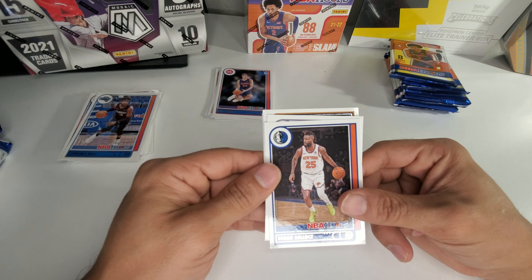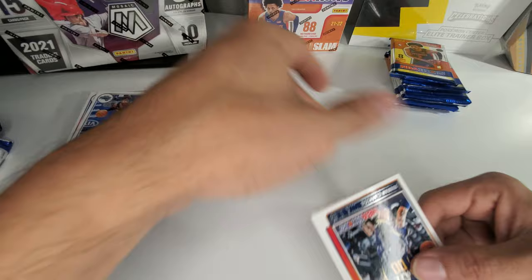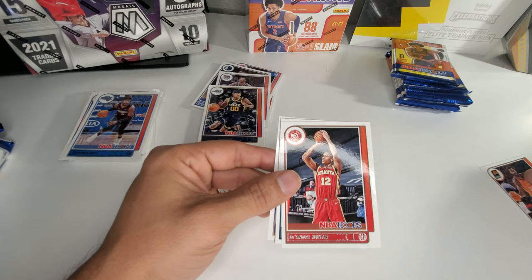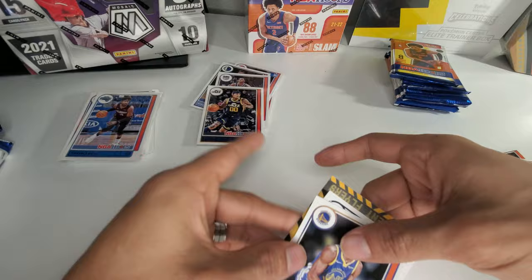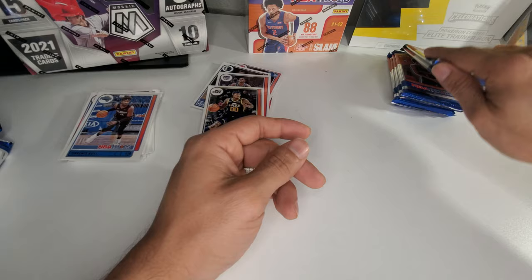This is a trade card. We got Reggie Bullock, Buddy Hield, Jordan Clarkson — ex-Laker. DeAndre Ayton, DeAndre Hunter, Kelly Oubre Jr., Jonathan Kuminga. Got a Frequent Flyers of Bam Adebayo — I butchered it, call me the butcher.